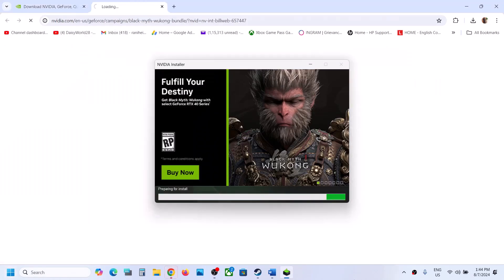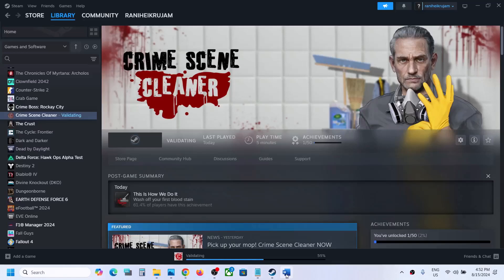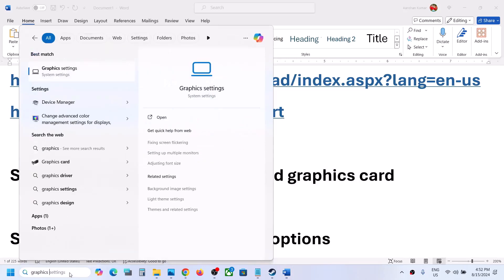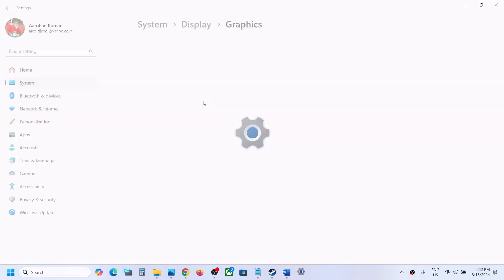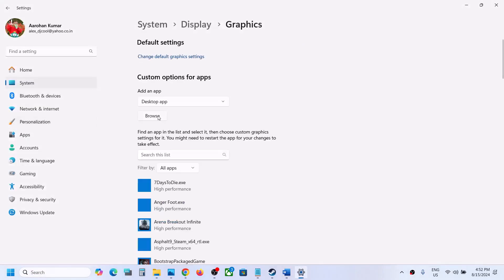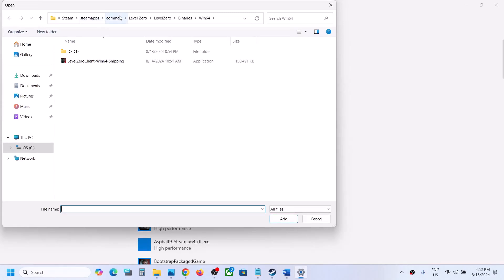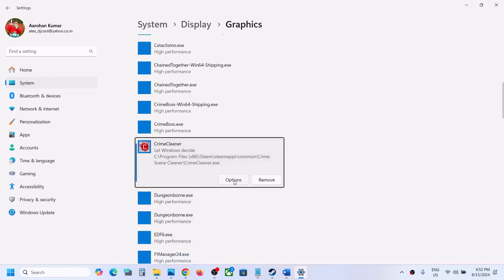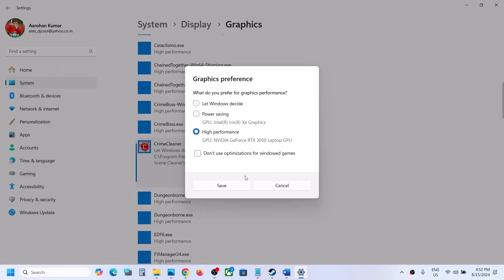The next step is to run the game on the dedicated graphics card. Type 'Graphics Settings' in the Windows search box, go to Graphics Settings, and click Browse. Go to the game installation folder, open the game folder, select the exe file, and click Add. Once the game is added, click Options, select High Performance, and click Save. Then launch the game and check.